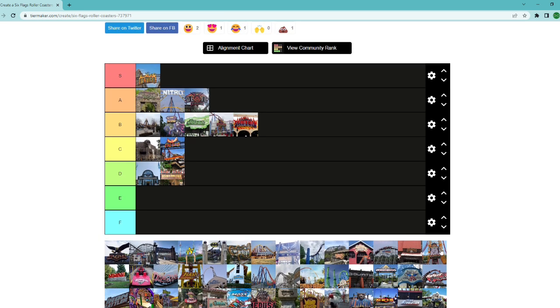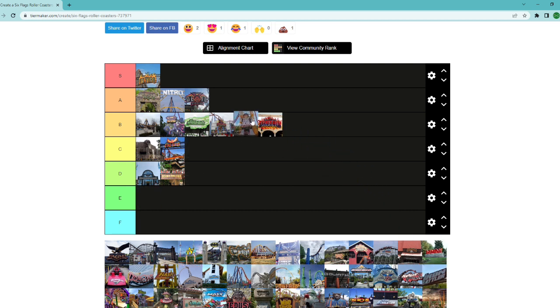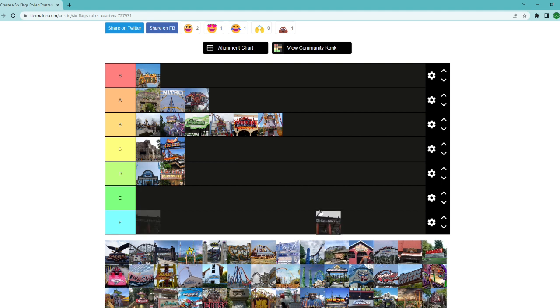Another ride at Over Georgia — Daredevil Dive, a Six Flags Euro Fighter. You don't see those that often. I think Euro Fighters aren't the greatest rides — the ones that do something unique like Mystery Mine are a little better. Something like Hydra at Casino Pier is as cookie-cutter as it gets. Daredevil Dive is a little bigger and taller but not as smooth. Right at the end of B — I don't think it does anything too special.